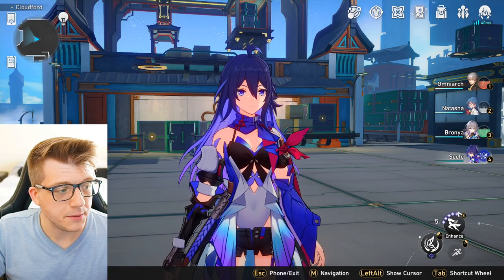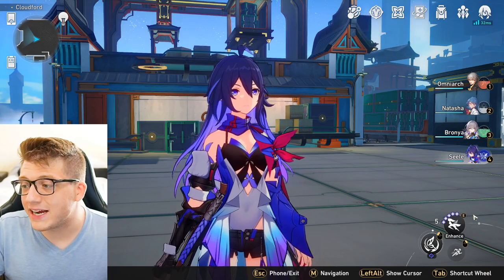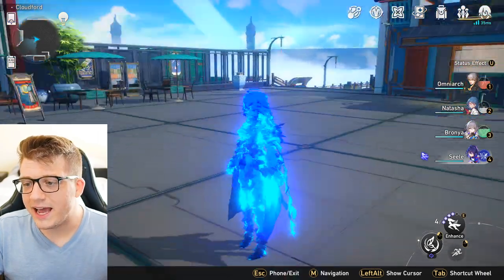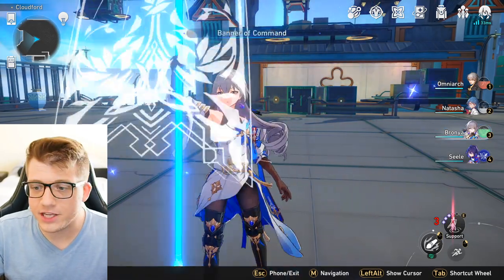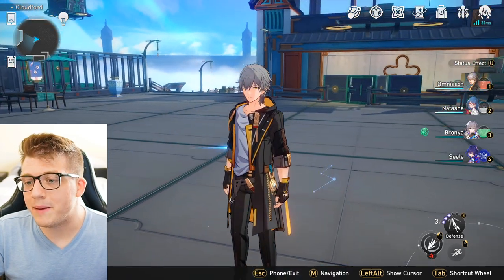If you're having trouble defeating Formidable Foes, boss fights, or enemies in the Simulated Universe, do not forget to use the techniques that your characters have. At the beginning of the game you have a limited number of technique points. For example, Seele enters a phantom state and can deal extra damage when initiating battle, and Bronya's technique gives a boost when entering battle.